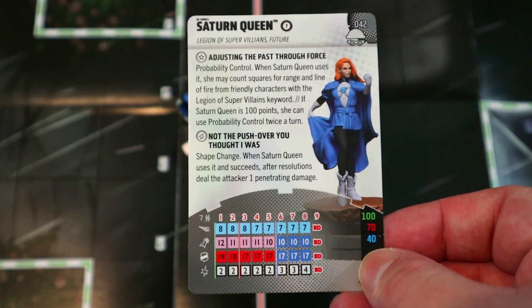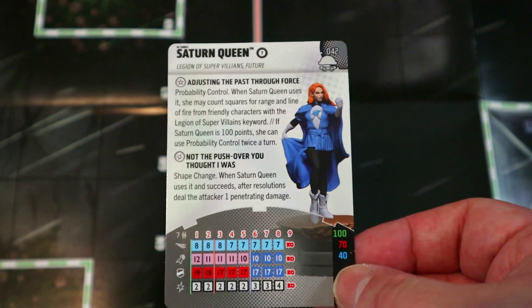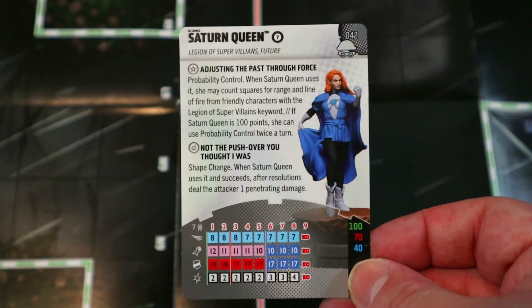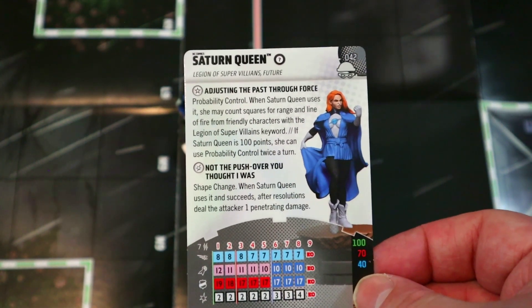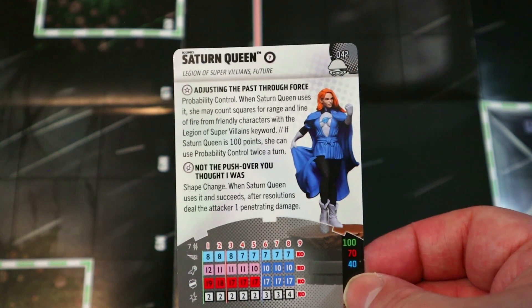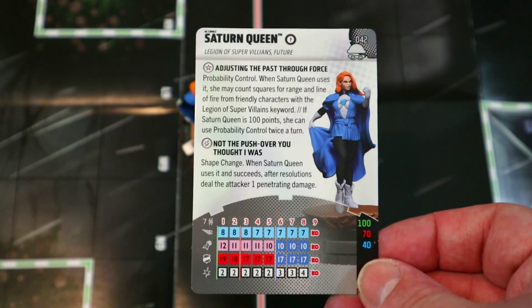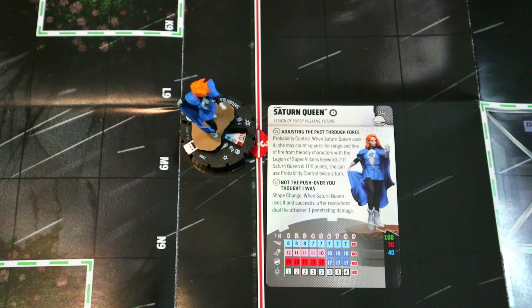I could see playing her for 40 just for the Prob and Mind Control. At 100 you fully commit. The champion of Team Worlds this year — Antonio — kept praising this figure saying she basically carried him to victory, so she must be pretty good. I tried her once at Worlds in a random battle royale and she didn't do as well for me, but she definitely has potential. I think 100 is solid, and 40 if you just want her for Prob. In sealed she's a beast.